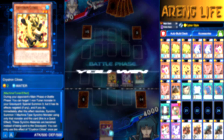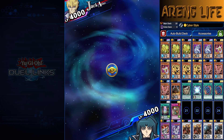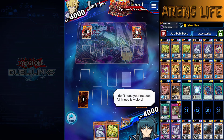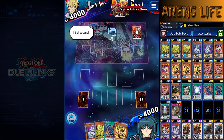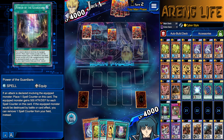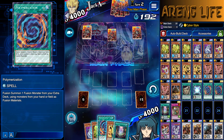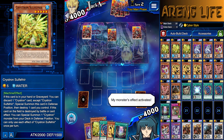Next up, we got Jack Atlas. He's probably a beatdown boy — probably playing Blue Eyes or Red Eyes. We're going second right now, which is awesome because I have Cyber Dragon. He has no monsters though. I have Power of the Guardians. I obviously don't have two Cyber Dragons — if so, it would be amazing. I'm going to go for Sulfethnir over here, throwing this guy away.